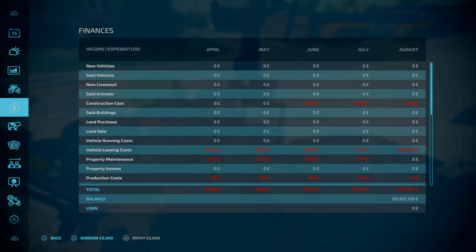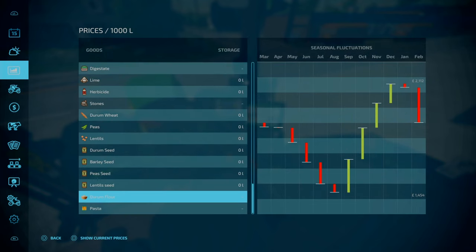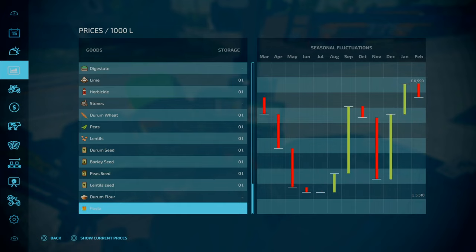Just a reminder, it's a 1 to 3 ratio. Looking at the two - it's marginal what's worth more. So if you want to do the extra process of making it to pasta, you're not going to be losing money.